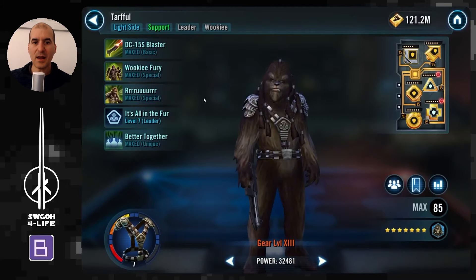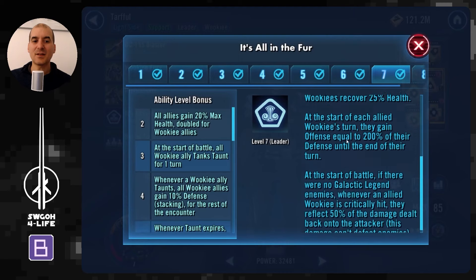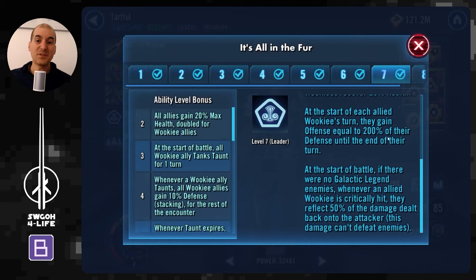Let's review some abilities and mods. Tarfal's leadership does quite a lot: at the start of the battle, all Wookie allied tanks taunt for one turn. The only tank I have is Vander Chewbacca — not nearly as durable as Zalbar. Whenever a Wookie taunts, all Wookies gain 10% stacking defense. When the taunt expires, they recover health. At the start of each Wookie's turn, they gain offense equal to 200% of their defense, which is why that stacking defense matters so much.